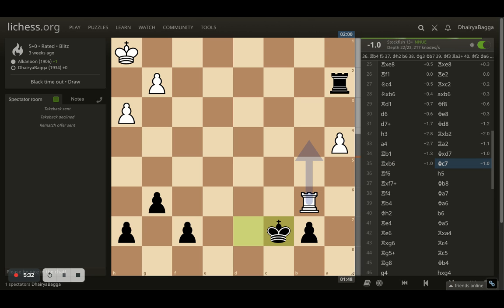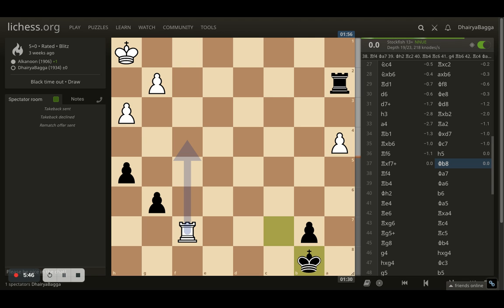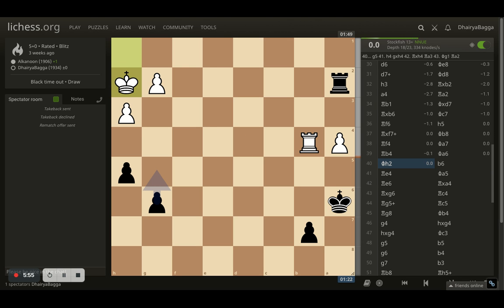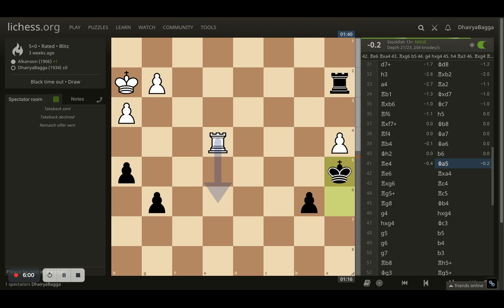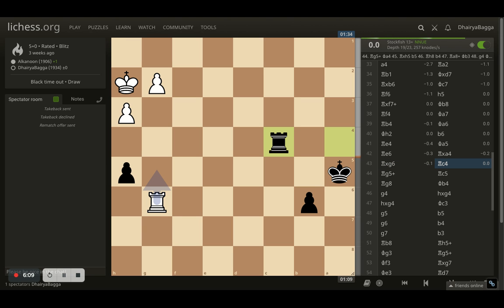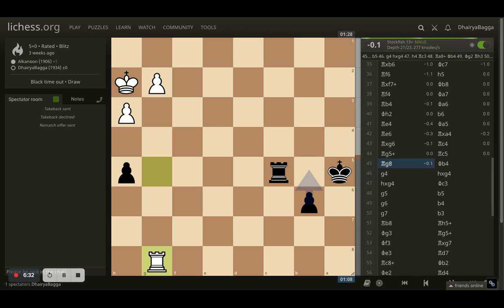Opponent takes my pawn on b6. I try to hit the rook and defend the pawn. Opponent goes rook to f6 trying to grab on f7. I first moved h5 so that once the pawn is captured I can simply slide under. Opponent goes to defend the pawn and now I start marching my king towards the a4 pawn. Opponent keeps moving up with the king, then rook comes to e4 and I play a5 — king a5 finally. Opponent tries to hit the pawn but I take on the a-file pawn first. The idea behind keeping the rook on the c-file: once I get a check I can offer rook exchange; if opponent takes, I will have a passed pawn that cannot be stopped once the rooks are traded off.